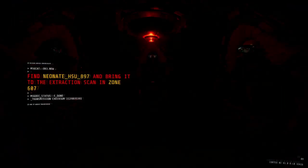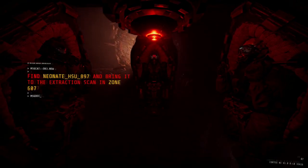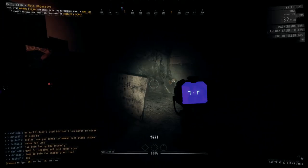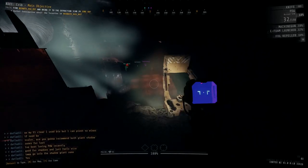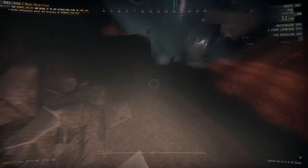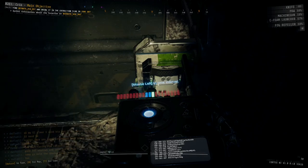Dropping down into the level, your main objective is to retrieve the neonate inside zone 604 and bring it to extraction inside zone 607. You and your team start off inside zone 596, a pretty fair distance away. In here there's a scout patrolling, a fair amount of regular strikers and shooters, no resources like meds and ammo, but there will be fog repellers — get as many as you can. There's also a power cell and a generator tied to the security door to the north to zone 597. Go throughout here, deal with the enemies, grab those fog repellers, look for the power cell, and take it to the generator in the southeastern corner.